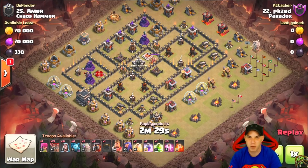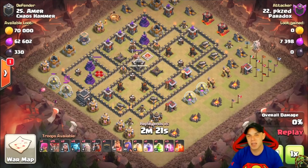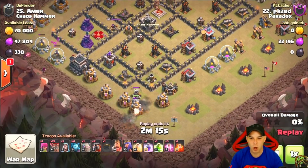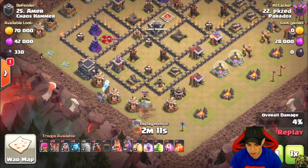If there are wizard towers next to the queen or a bomb tower nearby, skeleton spells probably aren't the best option — it depends on the base. In this case our attacker used golems, bowlers, and heroes to take out the queen, clan castle troops, and the first two air defenses. Then on the back end of the attack, he comes in with the lava hounds and balloons.